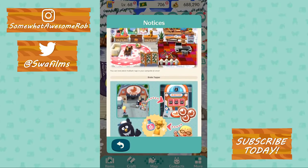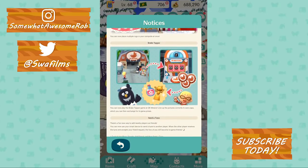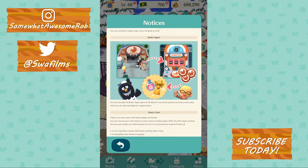Brake Tapper! Here we go. This is a slot machine — yeah, they got a slot machine. But it's not luck based, believe it or not. Amazingly, it's not really gambling. It's a skill-based thing. They snuck away with that one — you're not gambling on a slot machine, it is skill based. You can now play Brake Tapper game at OK Motors. Line up the picture correctly to earn caps, which you can then exchange for in-game prizes.